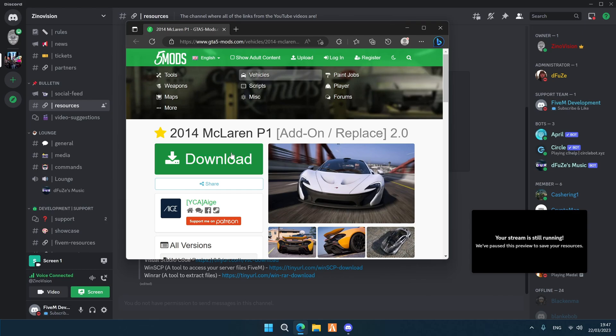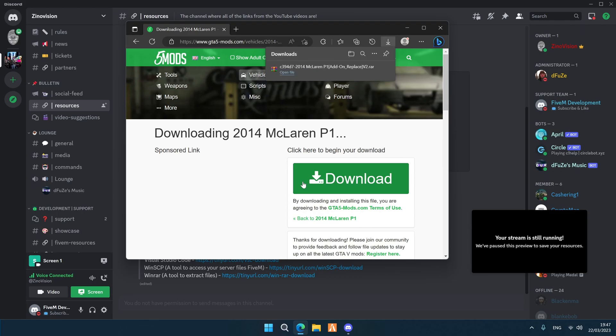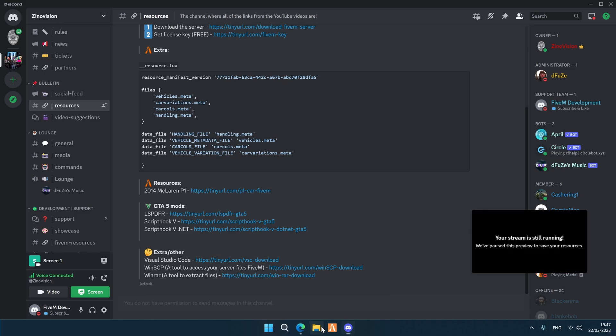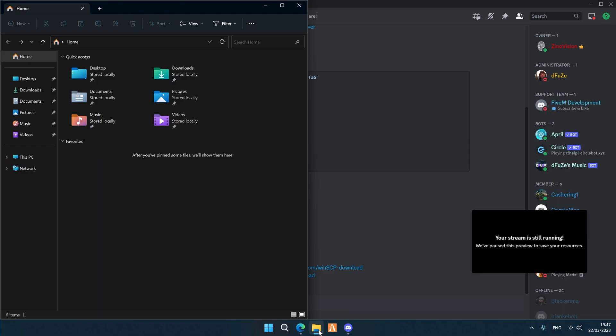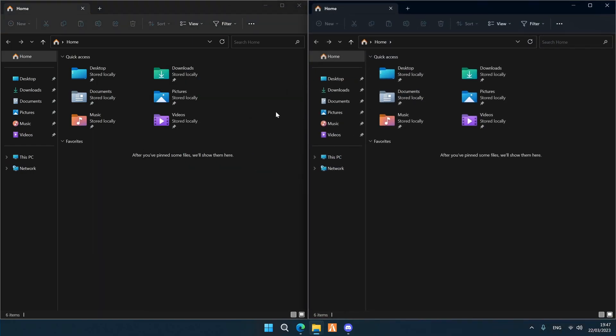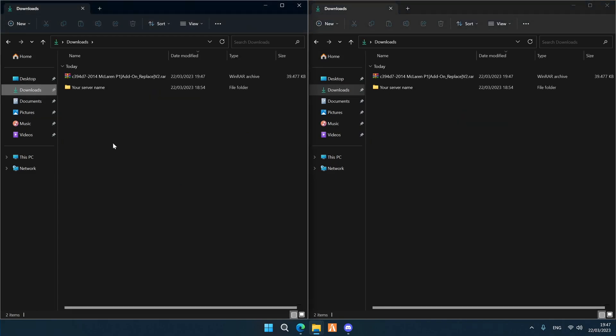Let it load up — we're going to be redirected to the website and we're going to hit Download. Let it download and it's going to download a WinRAR file. We're going to go to our Downloads folder. Pay good attention so you don't make mistakes — open two folders side by side. On one side go to Downloads, and on the other side you also have the downloaded vehicle file.